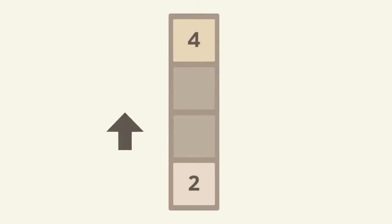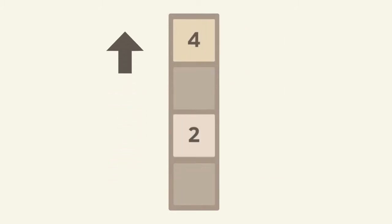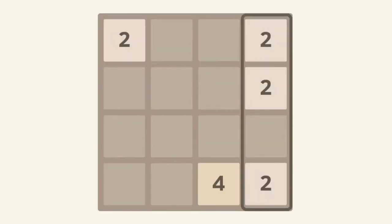So let's see how that works out — I've got a two over here, here, and here, and we'll do those six steps. And as you can see, we will end with a four and a two, just like in the original game.